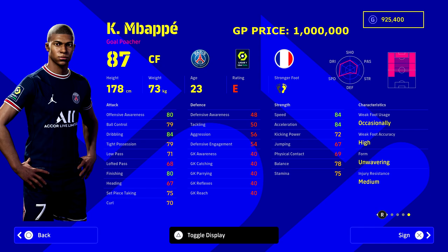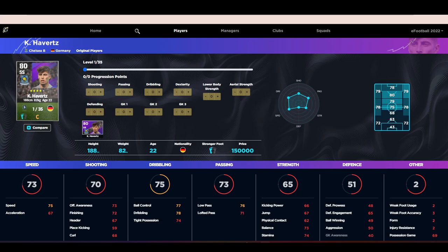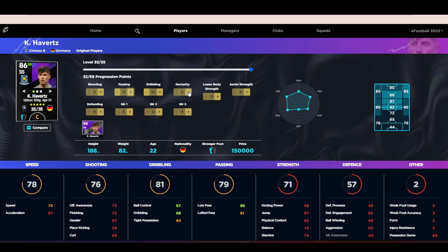Mbappe is the big choice here, but if you're trying to think whether you could turn somebody like Havertz - who's so cheap at 150,000, nearly 10 times cheaper than Mbappe - into a comparable player, this is what you could do with Havertz. He doesn't have the speed or acceleration, but you can turn Havertz into somebody who supplies Mbappe or Son. He shoots up to 90, 91, even 92 overall depending on the stats - incredible. At 93 overall for 150,000 GP, his aerial strength is ridiculous. He's got speed, ball control, passing, shooting, balance - everything you could possibly need at that price range.